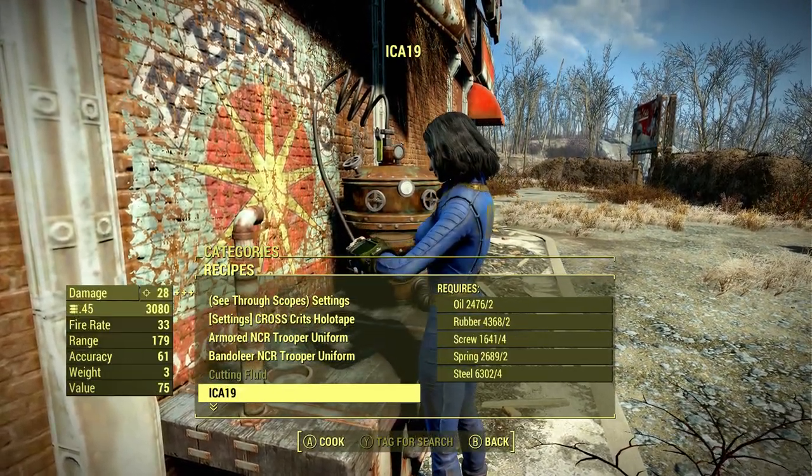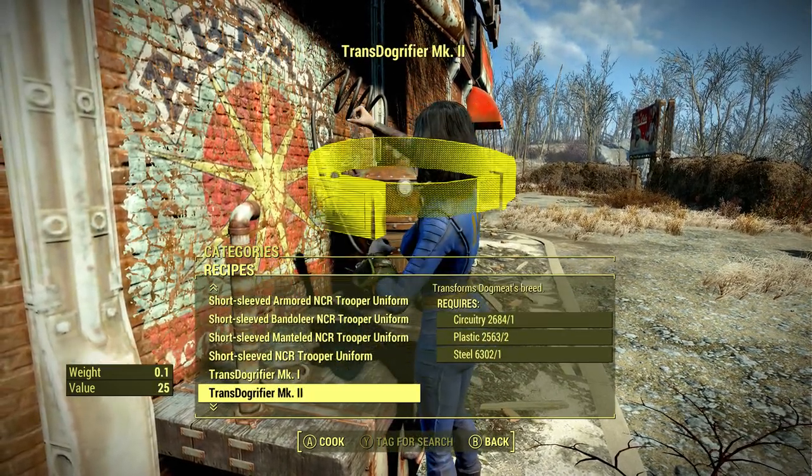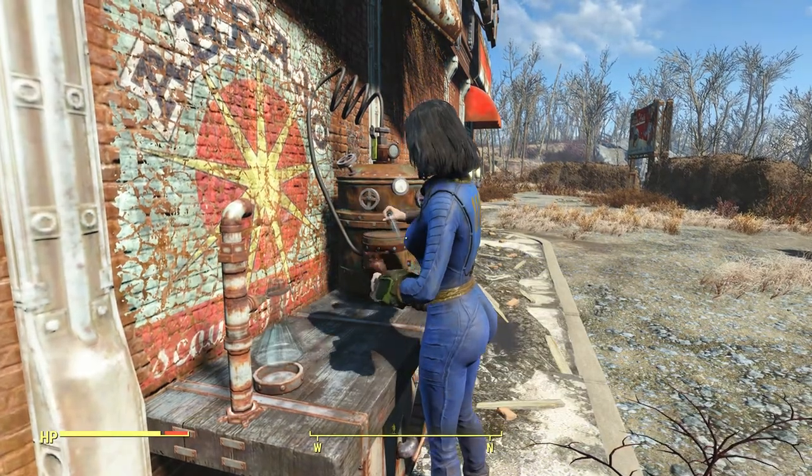The ICA-19 is super easy and cheap to craft early on in the game, with no perk requirements. And the Silver Baller is a little bit better, so it requires Gun Nut 2, but the material requirement is actually quite low.